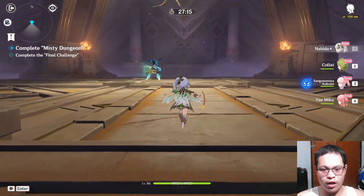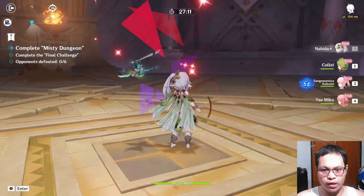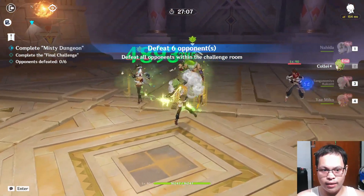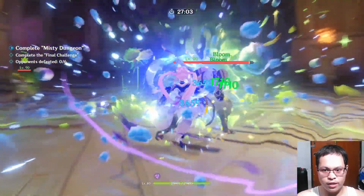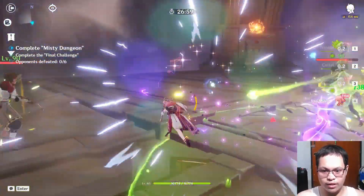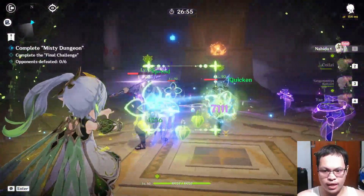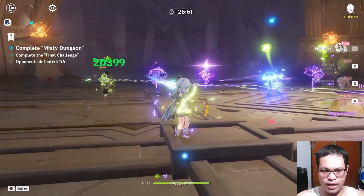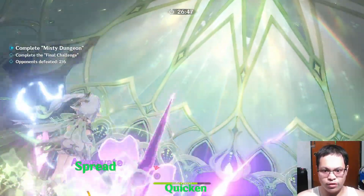So the total is seven, and I think you have 12 days to complete them. Right now we're on our sixth, and we just need to use Yomiya for the reactions, then Nahida for the connection damage, and then use the big dome ability.